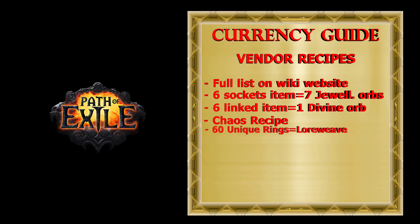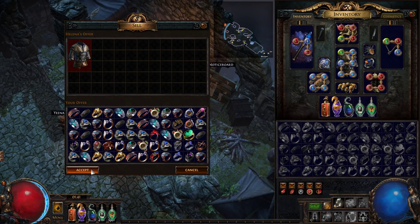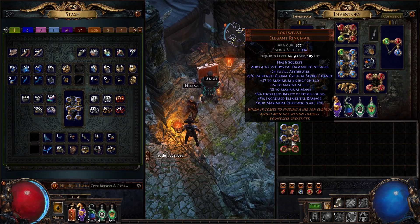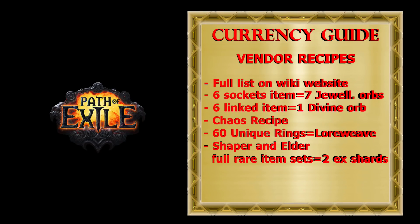The next important recipe is for the unique body armor Loreweave. You need to vendor 60 random unique rings. If the minimum price for this armor is 120 Chaos and you manage to buy 60 unique rings at 1 Chaos each, you can make 60 Chaos profit. The most important mod on this armor is the one that increases player maximum resistances — when you try to sell it, be sure to set the price based on this mod. Another important recipe is similar to the Chaos recipe, but this time you need a full set of rare items that are all Shaper or all Elder based, for which you will get two Exalted Shards.